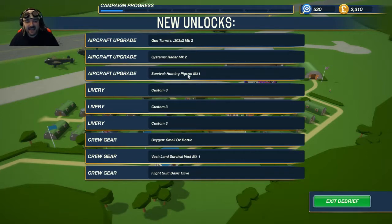Mark two guns — yay! The survival homing pigeon Mark One — the Mark Two is so cute. I know it's a pigeon, but it is so cute. Systems radar Mark Two — that's cool. These oxygen bottles are only really useful when you go to high altitude and you're moving people around, because they have oxygen at their stations. They're also useful if your oxygen supply breaks down — means your crew don't suffocate. And then you've got these survival things — you can get shot down and get your crew back. It's like RNG: your survival rating for either land or sea will determine whether or not they survive.